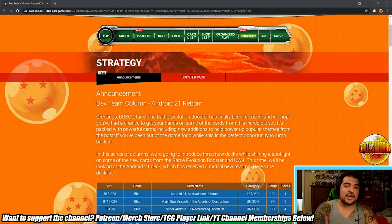Yo, what's going on Dragon Ballers, welcome back to another video. Today we're looking at the most recent Bandai article on the official Dragon Ball Super Card Game website. We're gonna take a look and see if Bandai broke the meta. Honestly, this is a really cool thing that Bandai did — they released an article where they talked about an Android 21 deck that they built over at the dev team.